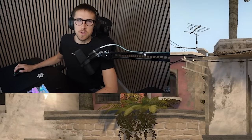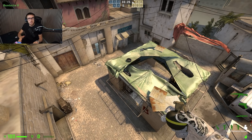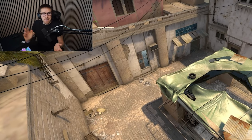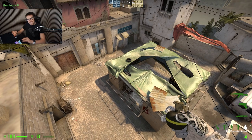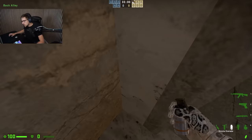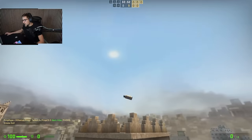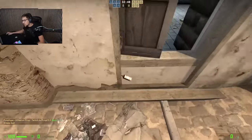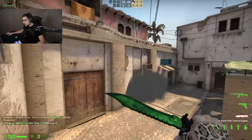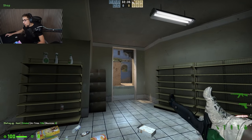Smoke number four is towards the B-bombsite - this is a window smoke for the B-go. You go into B-apps, walk into this corner, turn around, aim right here in the corner, jump throw - and you should have the perfect smoke. Window is now smoked so you avoid getting killed by an AWP. There's nothing worse than an AWP standing there killing whoever jumps over the window, so always make sure this area is smoked off when taking B-side.